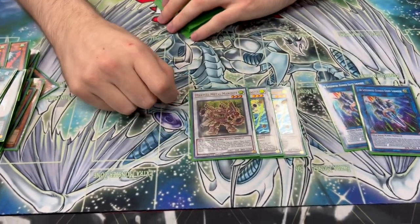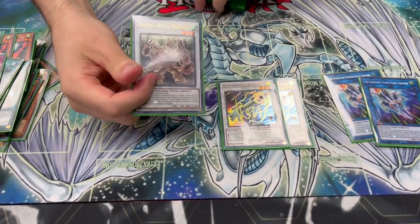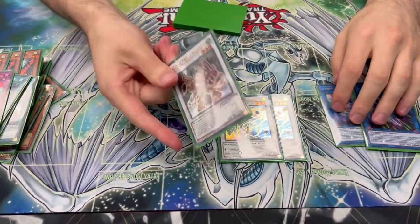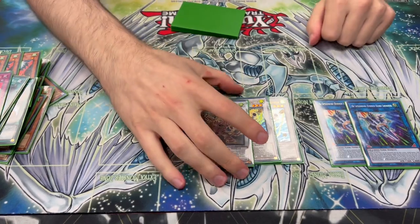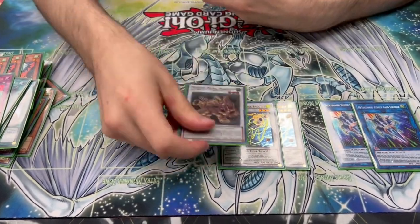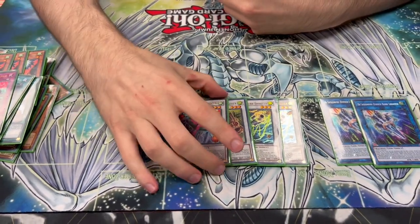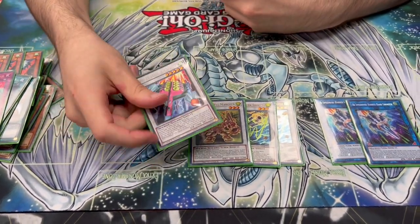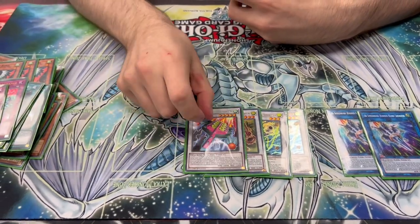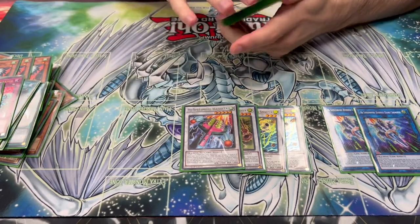For the other synchro tuner, I'm playing Marcher. There are some combos, especially if you're just bare bones with only a Link 2, where to get your second synchro you have to play him — just to extend a bit or to turn a non-tuner into a tuner. Also playing Hegoita — really good combo piece. Every turn, if you have a tuner, you can bring it back. So it's just free recursion.